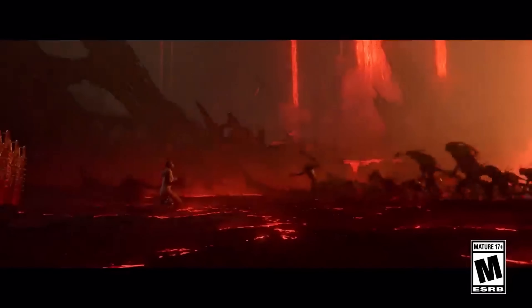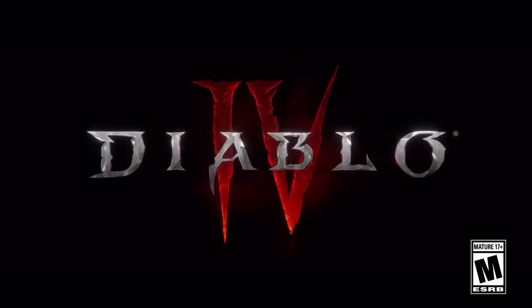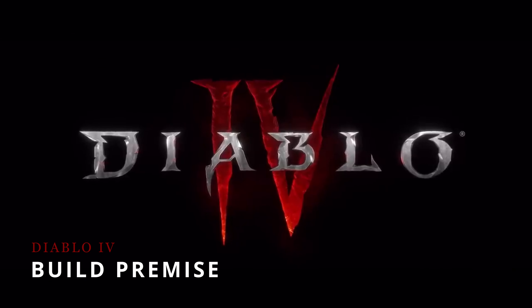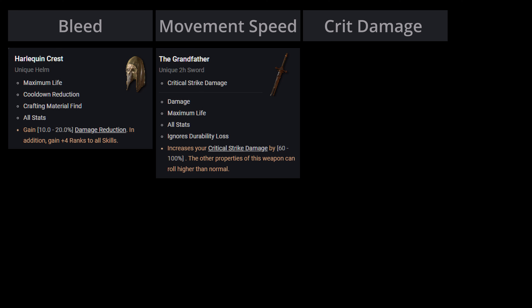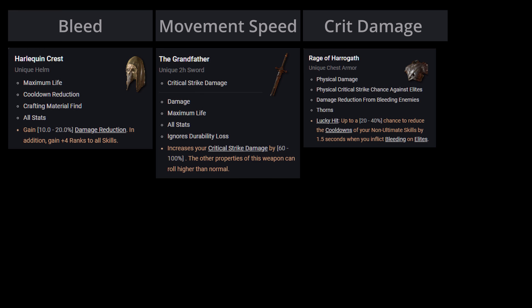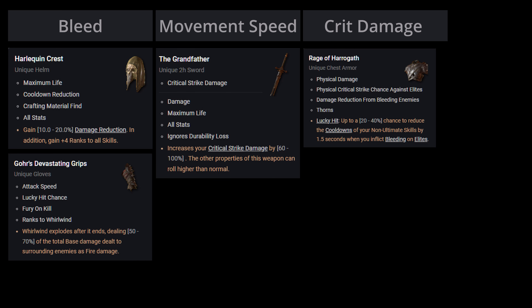Without further ado, let's get started. We'll be focusing on scaling 3 things: bleed, movement speed, and crit damage. With Lothar Uniques being far more beneficial to our build than some of the aspects, we'll use 4 of them — Harlequin Crest and The Grandfather for the powerhouse of stats they both provide, Rage of Harrogath for the cooldown reduction, and Gohr's Devastating Grips for the ranks to Whirlwind and single target damage increase.